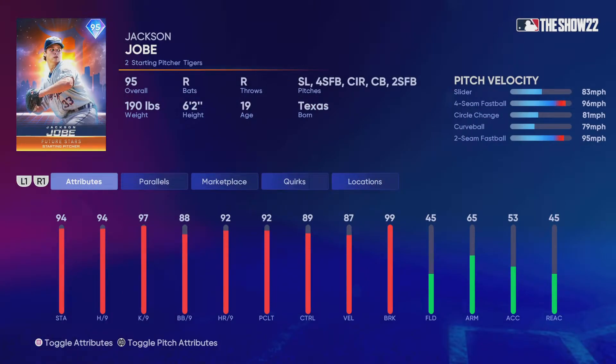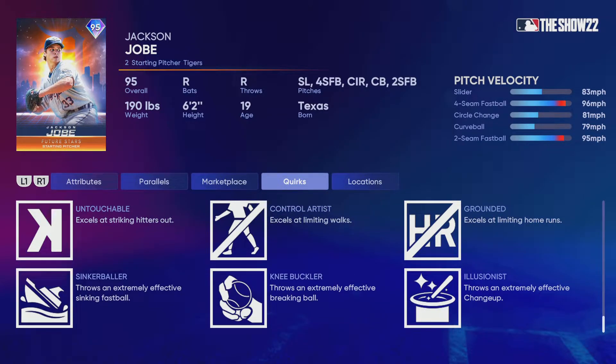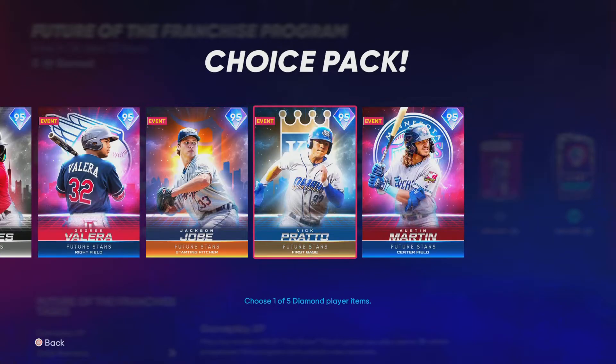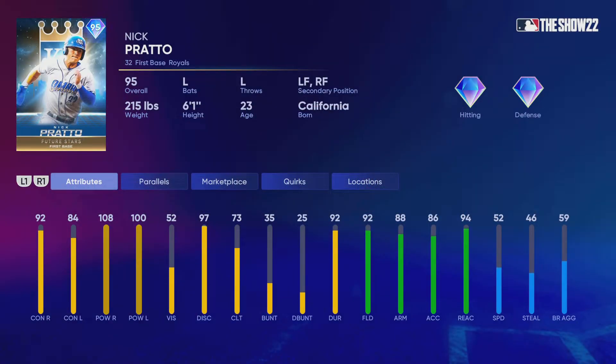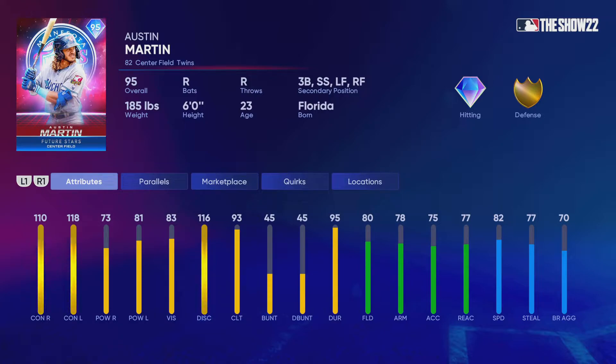Jackson Jobe looks like he has a couple of high-90s pitches — he looks pretty good. Nick Pratto — I probably wouldn't pick him because of the speed, but wait, it's first base, never mind. That kind of power is good, but I don't know if I like the fielding. I'd definitely play him in right or left field. At first base I don't think you need that kind of fielding.